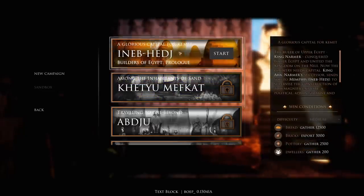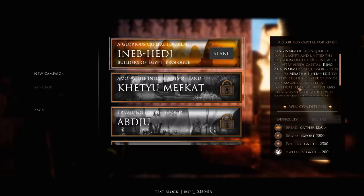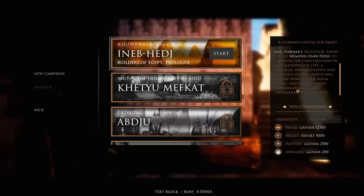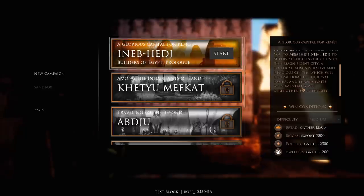We have a mission called Eneb Hedij — sorry if I butchered that, I don't speak Egyptian. The ruler of Upper Egypt, King Narmer, conquered Lower Egypt and united the kingdom on the Nile. Now the country needs a capital. King Aha, Narmer's successor, sends you to Memphis to supervise the construction of a magnificent city — a political, administrative, and religious center which will become home to the royal family.